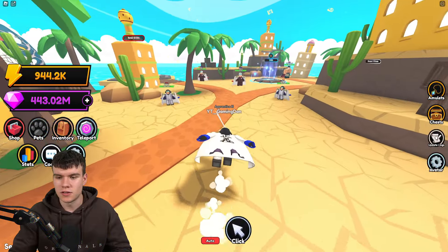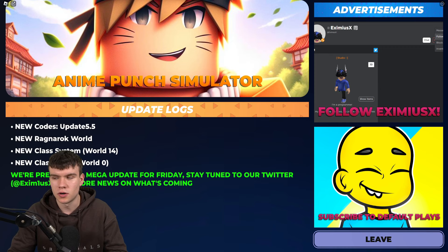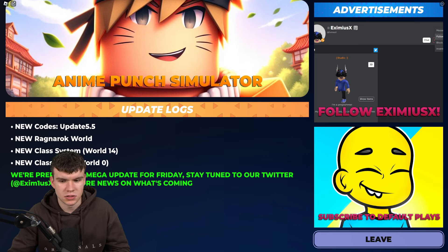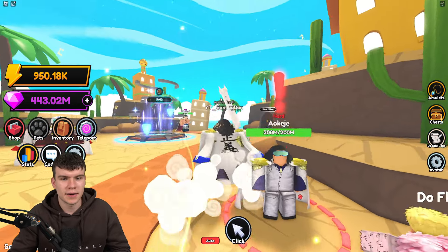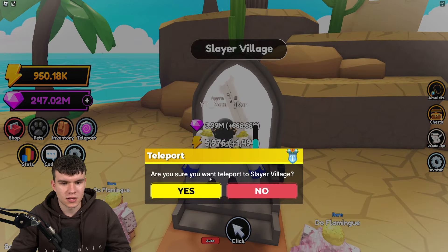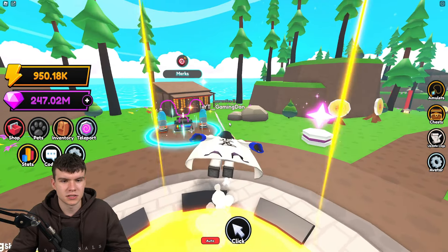So guys, what is new inside of this update? We have some new working codes. We have a brand new Ragnarok world, a new class system in world 14, and a new class for world zero, which is kind of cool. That's pretty much what is new inside of this update — quite a nice little update. Let me know your opinions on this one. Let's quickly head on over to Slayer Village.